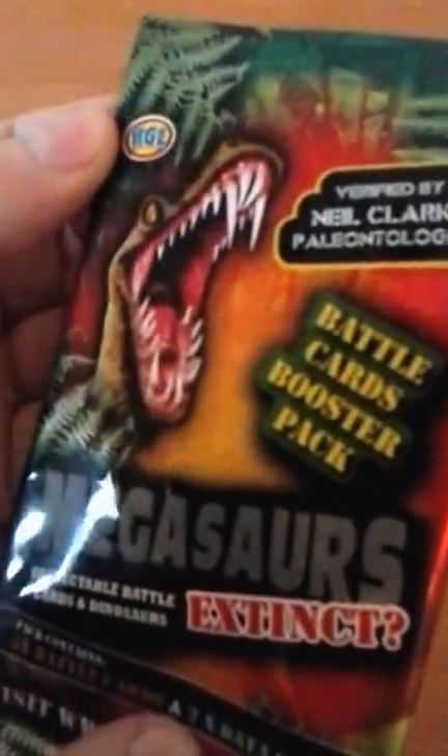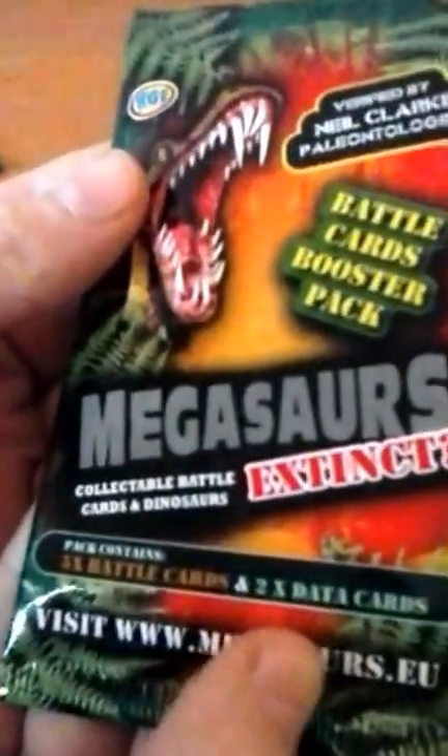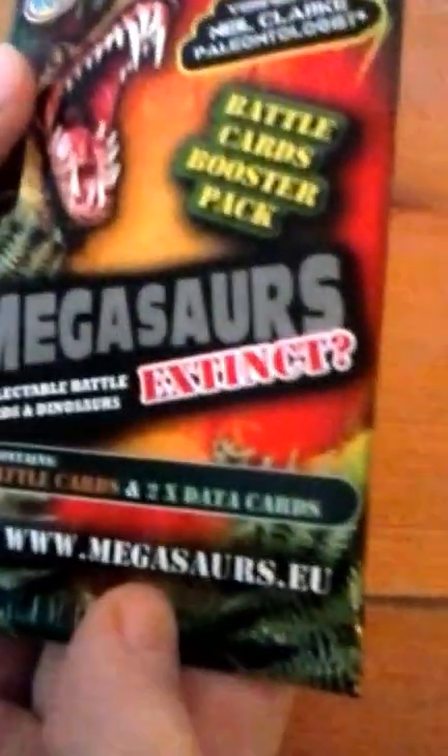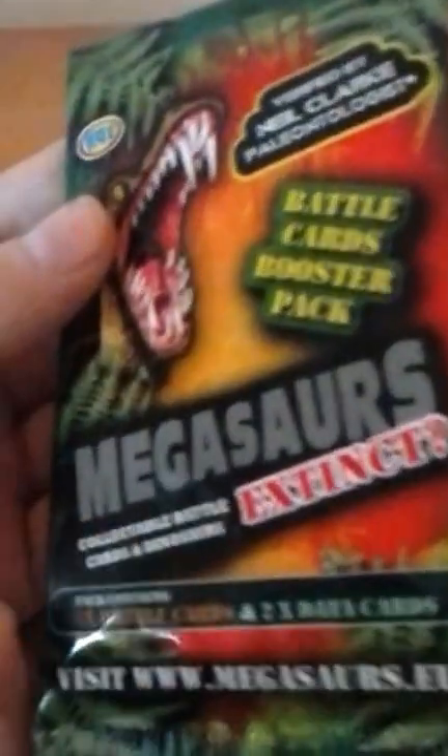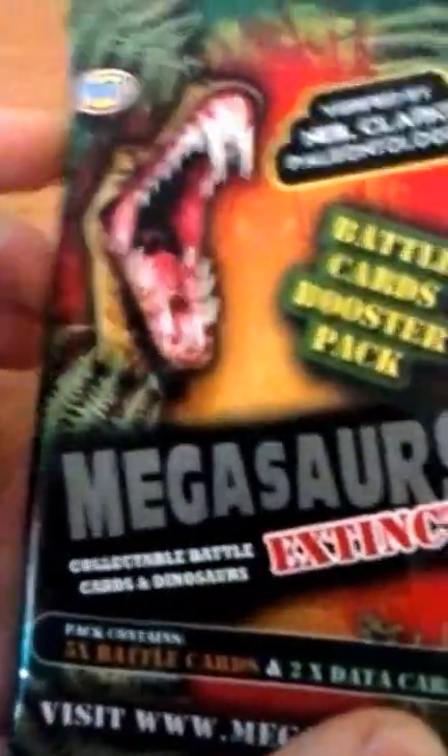It comes with battle cards and booster packs. The pack contains five battle cards and two data cards. There's the website www.megasaurus.eu, then some information on the back — it's for ages three plus. Has a dinosaur on the front, as you can see, and it's by HGL.